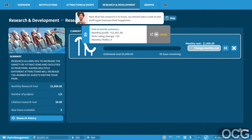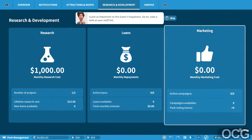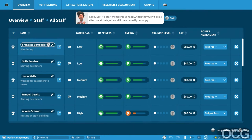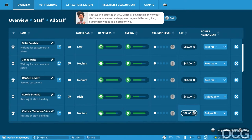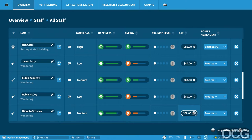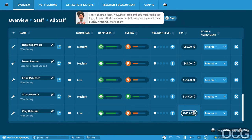Okay, Park Management, Research. We've got zero - we can research new rides. Now that the research is in hand, we should take a look at the staff again, because their happiness is just as important as the guests' happiness. Go on, take a look at your staff list. If a staff member is unhappy they won't be as effective at the job, and if they're really unhappy they might even quit entirely. We should give some of our staff a raise - check if any of your staff members aren't as happy as they could be and bump their wages up.